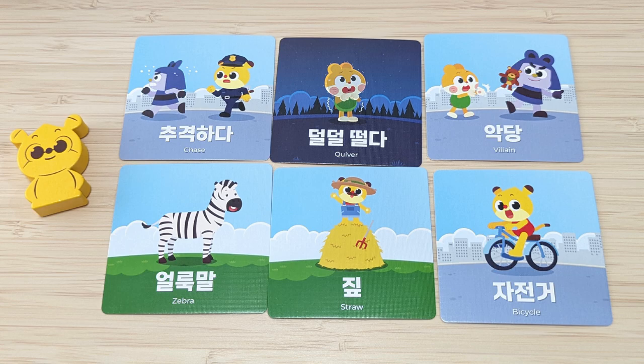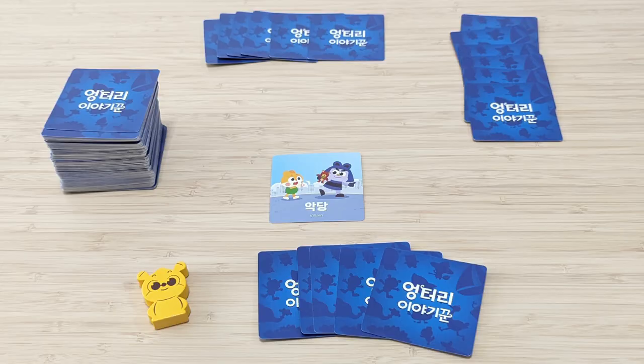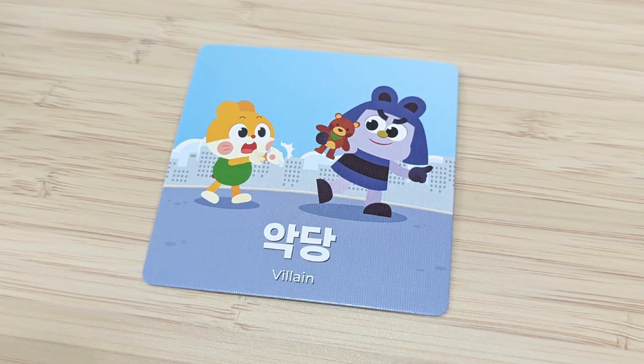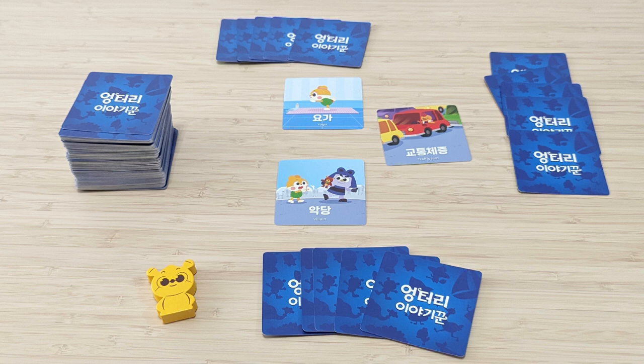Narrative phase, step one: Play cards. The game is played with each player starting with six cards in their hand. On their turn, a player chooses a card from their hand and places it face up in front of them. If this is the first card of the round, the player starts a short one or two-sentence story that includes the item depicted on their card. Then the next player in clockwise order plays a card and continues that story, following the same rules.